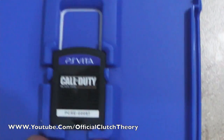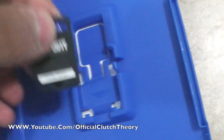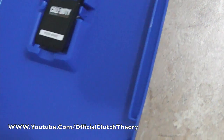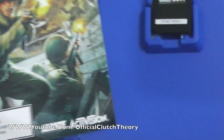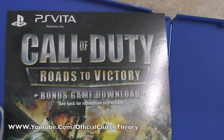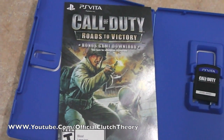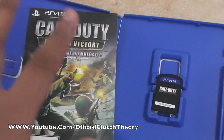Let's open this up. Right here we have the Call of Duty Black Ops Declassified cartridge — it's a regular Vita cartridge, nothing special about it, with the plain cover art on it. We don't have an instruction manual. However, like I said, you do get the Call of Duty Road to Victory bonus game download — that game was out on the PSP, PlayStation Portable, a few years back — and you get it for free if you buy Call of Duty Black Ops Declassified for the Vita.